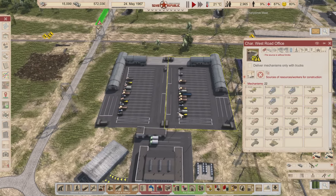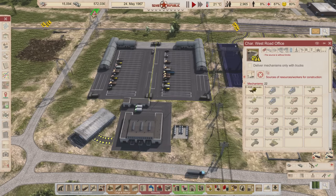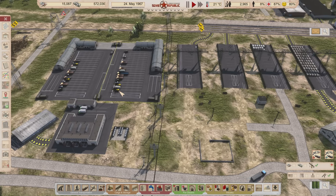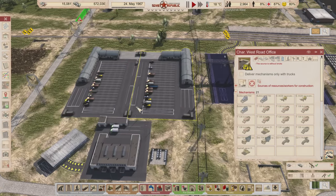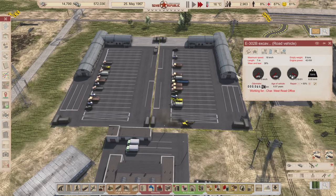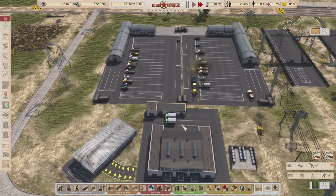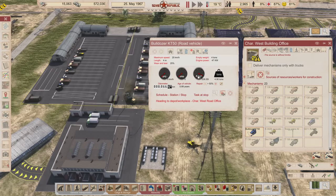So we want to juggle these vehicles so we can specialize them. I'm going to take the excavators out of the road office and move them over to the building office. We also want to move the bulldozers over to the road office. Let me do that now — I'll move one of the open halls over to the road office as well, and one of the dumpers over to the road office too.